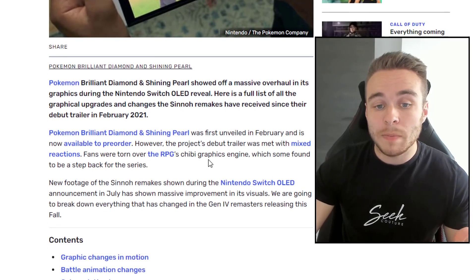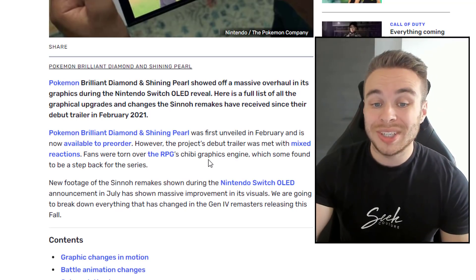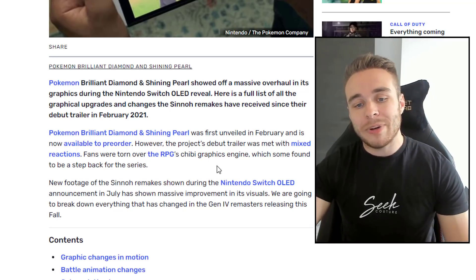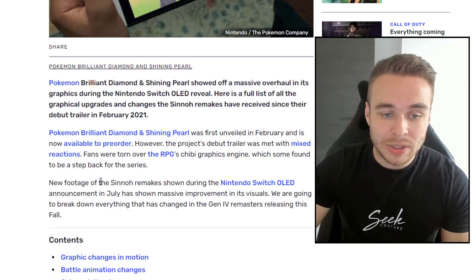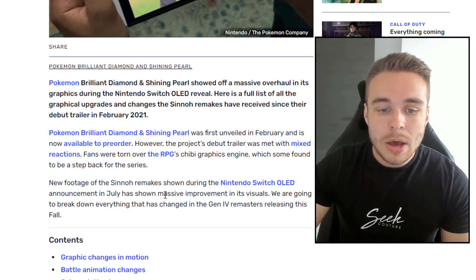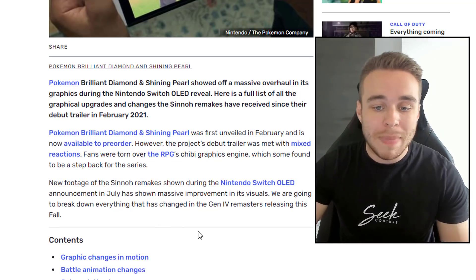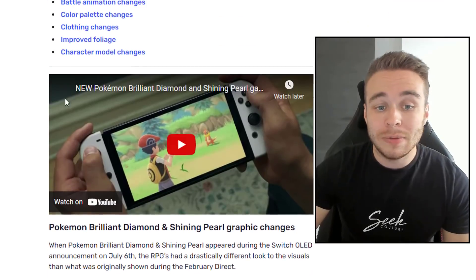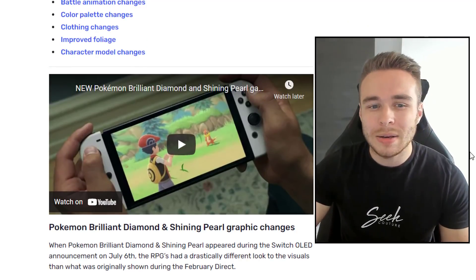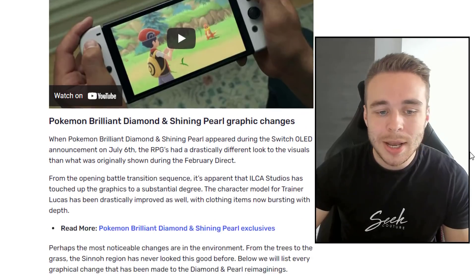Pokemon Brilliant Diamond and Shining Pearl were first unveiled in February and the project's debut trailer was met with mixed reactions. Fans were torn over the RPG's chibi graphics engine, which some found to be a step back for the series. New footage shown during the Nintendo Switch OLED announcement in July has shown massive improvement in its visuals, and we are going to break down everything that has changed. Obviously we only got like two to three seconds of footage, but straight off the bat you could see that the games had changed.